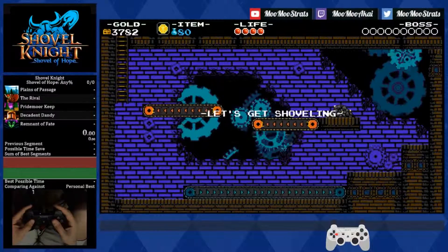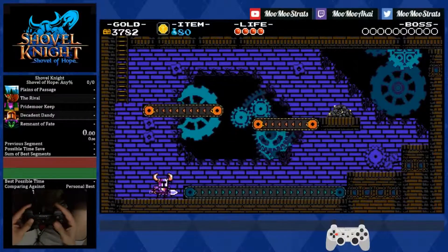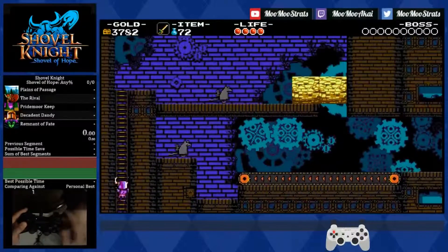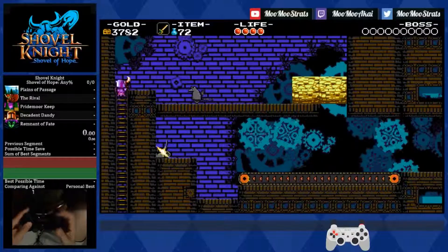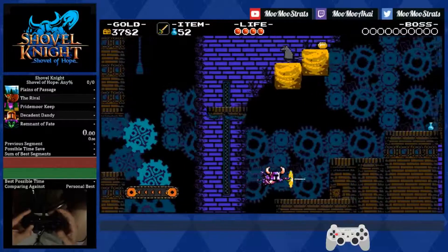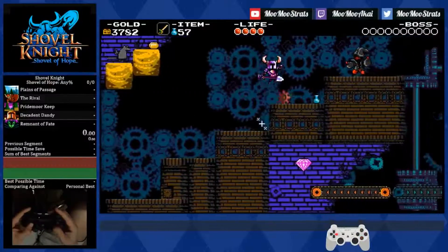Hello everyone and welcome back to the Shovel Knight Any% Tutorial. The Clockwork Tower is where we pick up our final relic for the run, the mobile gear. You should honestly have the money you need for it — it's only 3,000 gold — and if you don't, it's very easy to pick up some extra cash on the way if you're really in a pinch.